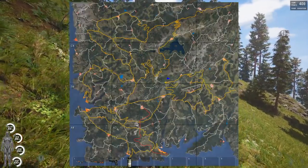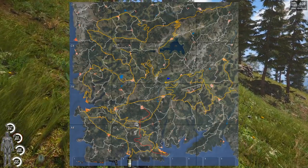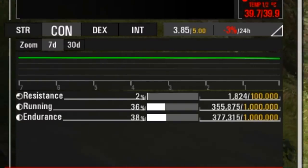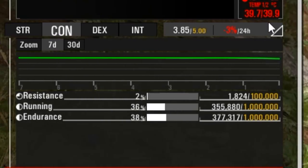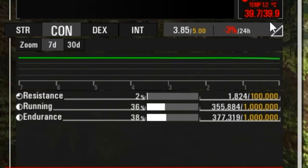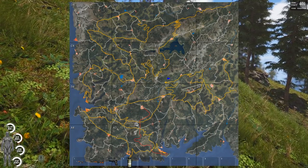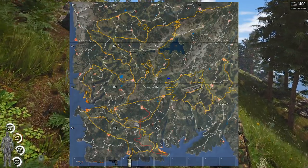A really important feature of this game that I kind of wish I paid more attention to at first when I started playing was your resistance level. Your resistance level will allow you to go to different spots on the map depending on how different the temperature is in the area. For example, my resistance level is 1,800 out of 100,000, meaning I am very weak in terms of resistance.